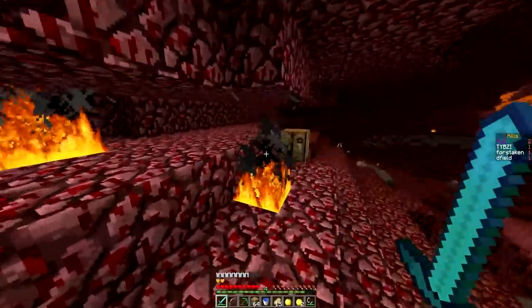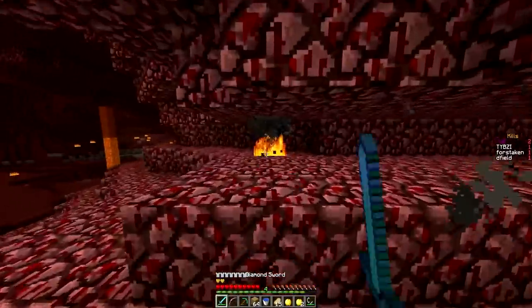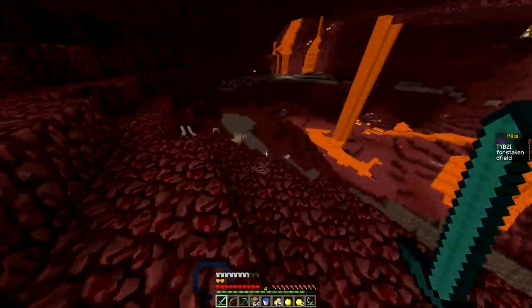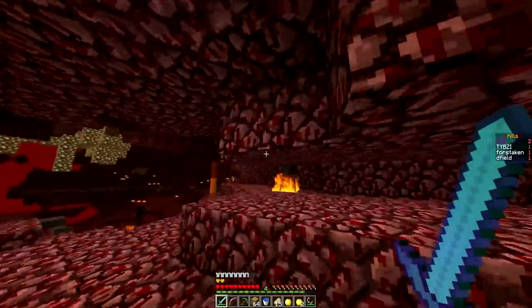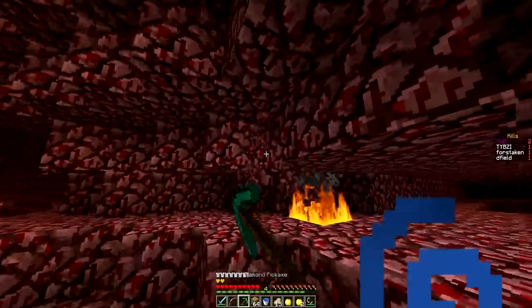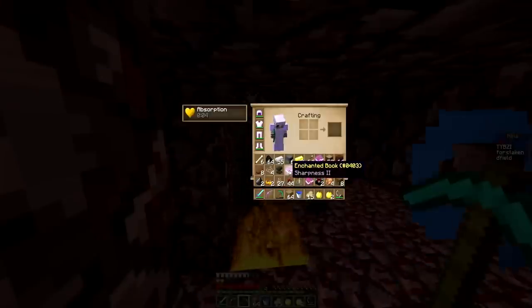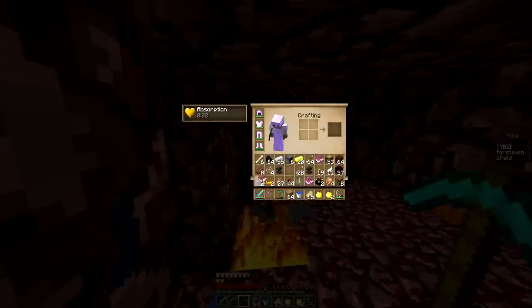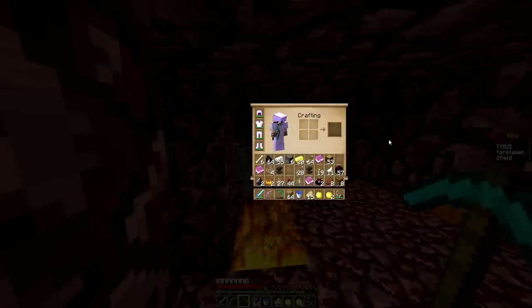Let's fix up our inventory here. We can craft ourselves another... let's grab this. Oh my god, he had so many arrows — that's really, really nice for us. I'm going to throw this sword away so nobody can have it — we're keeping Rusher's sword. I don't need the Sharp 2 book anymore — I have Sharp 3, and I won't get 31 levels for that sword, so I threw it away.